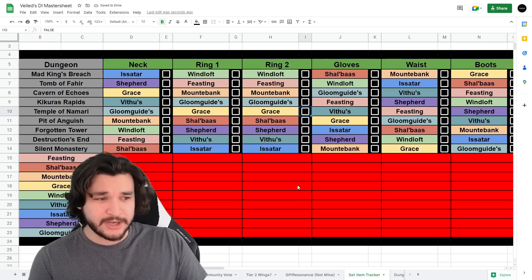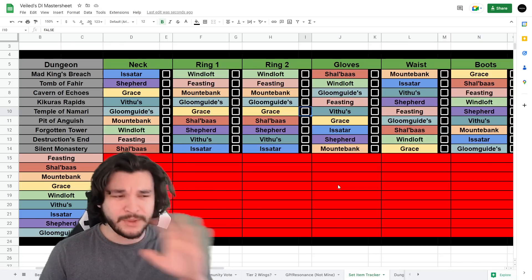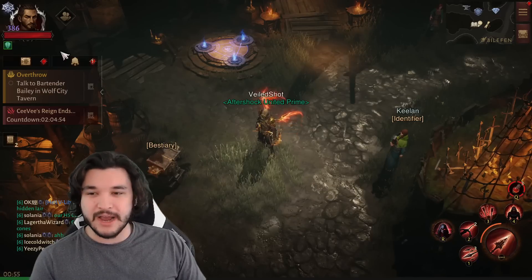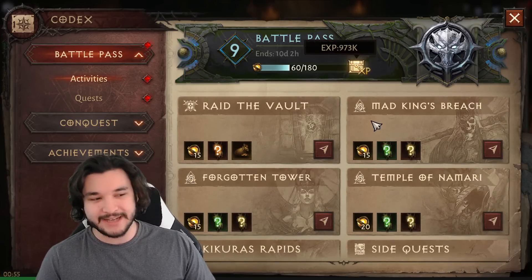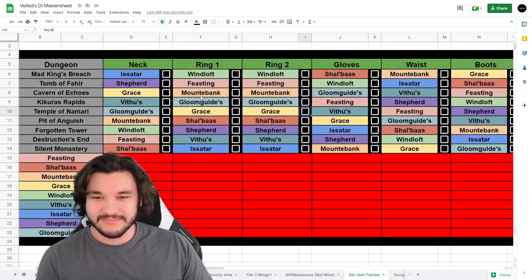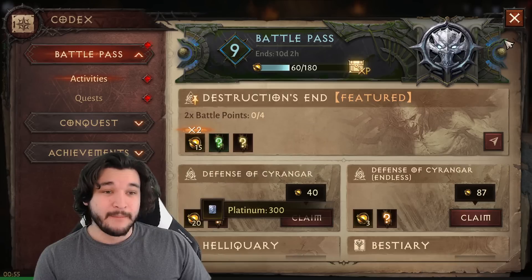You're going to want to prioritize dungeons with the most pieces first, then move on - assuming those are boosted dungeons. If you're planning to farm in a couple of days, don't worry too much about boosted dungeons since they won't swap until the following week. Back in-game, I check the current boosted dungeons. For me it's Sunday, so it'll swap in a day. I've been waiting for Destruction's End to be boosted - it hasn't been for a while, so I'm hoping it comes up.